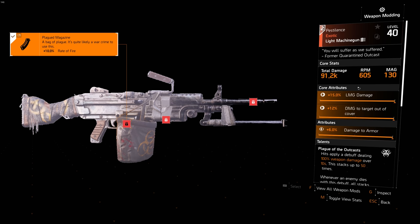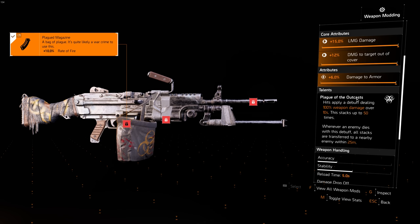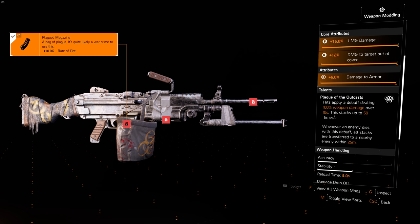For weapons I'm using the Pestilence. The good thing about Pestilence is not the base damage but the talent: when you hit, you apply a debuff dealing 100% weapon damage over 10 seconds, stacking up to 50 times. Whenever an enemy dies with this debuff, all stacks transfer to a nearby enemy within 25 meters. So in solo PvP this is amazing — in a 1v2 or 1v3, you focus one guy, kill him with lots of stacks, those stacks swap to the second guy. He dies and even more stacks transfer to the third guy. Really really good.